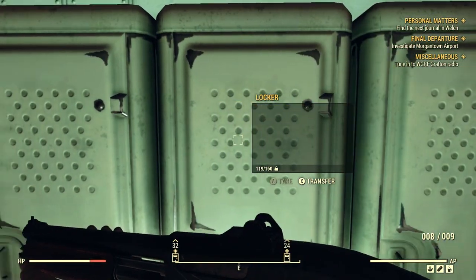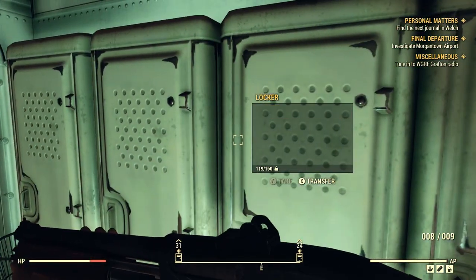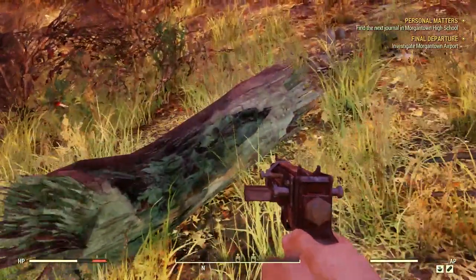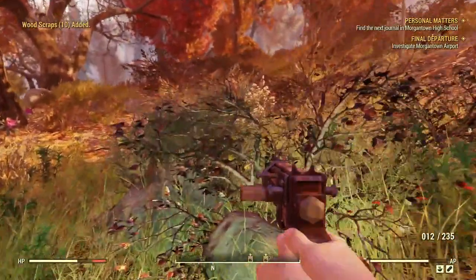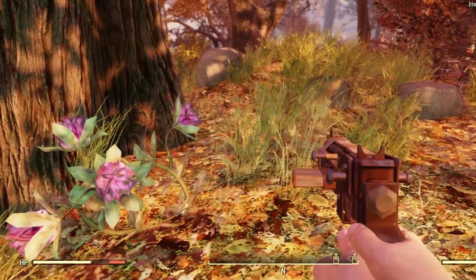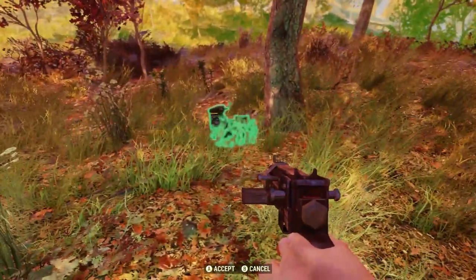Once I got further along in the game and stored up quite a few resources, I thought it would be time to set up a proper campsite. I picked a little place just off a road, near the train tracks, but secluded in a bit of woods. There was even this log which I hoped would give me an ample supply of wood to build my new camp with. I also had some pretty flowers nearby — it was a nice quaint location.